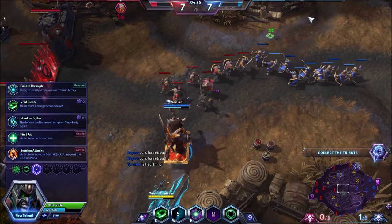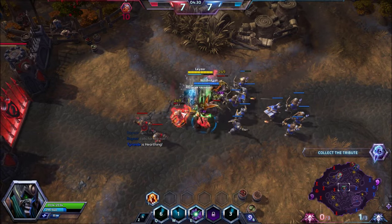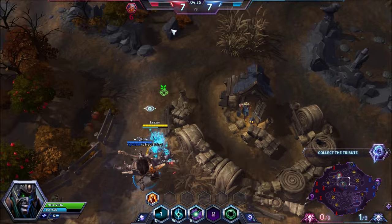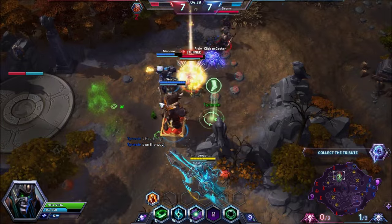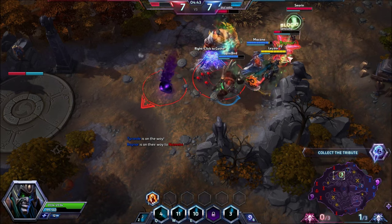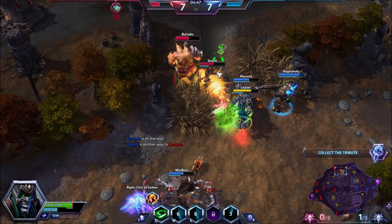Talent at level 7: two strong choices for suicide Zeratul — Follow Through and Searing Attacks. We're going to pick up Searing Attacks. I'm going all in, and the team composition we have supports that because I've got my Uther, who can Divine Shield me. Void Spike landed — good damage — and that's a kill. Switching my focus now.